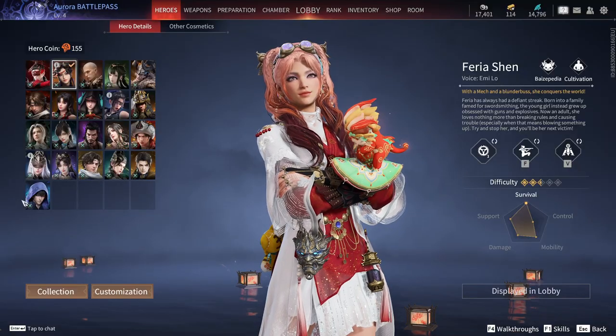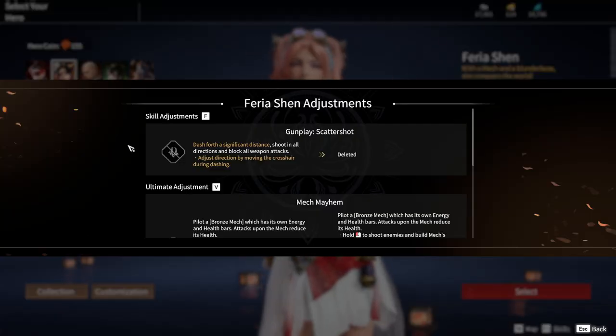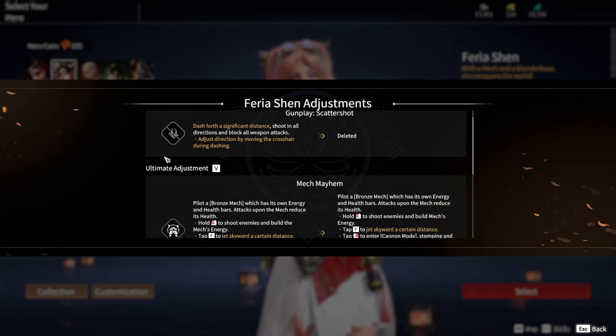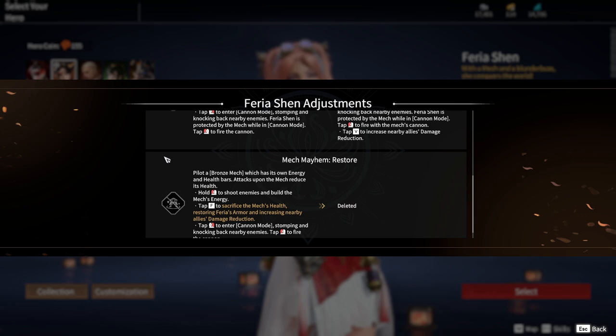The last hero with changes is Faria Shen, who also had her skill Gunplay Scattershot removed. As for her ultimate, the ability Mech Mayhem has been modified and a new function has been added. By pressing the V key when the ultimate is activated, nearby teammates will receive damage reduction. Additionally, her ultimate Mech Mayhem Restore has also been removed from her skills.